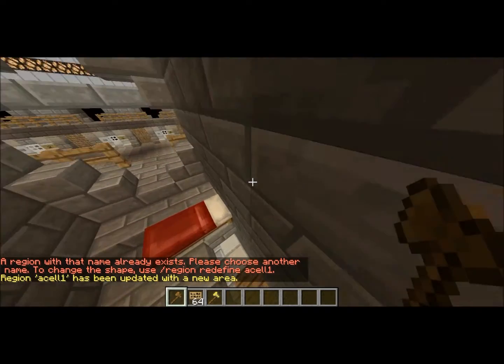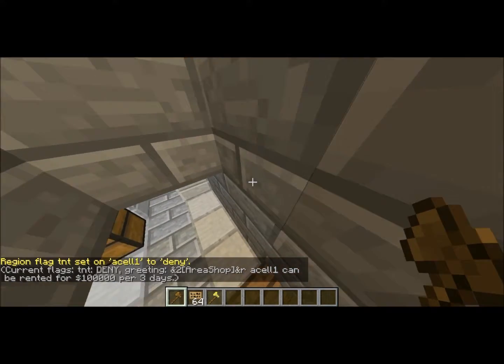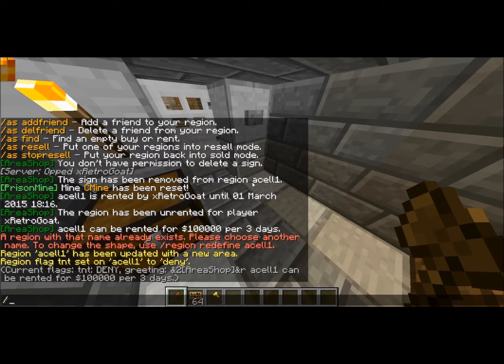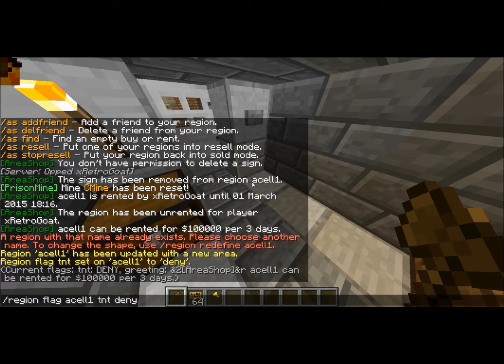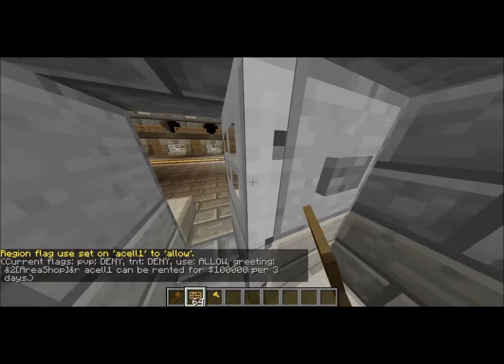Okay, enter, there you go. Now from here we're going to do region flag A cell 1, and then TNT deny, then PvP deny, use allow. Okay, there you go, that's all we've got to do for now.